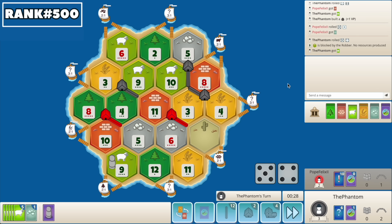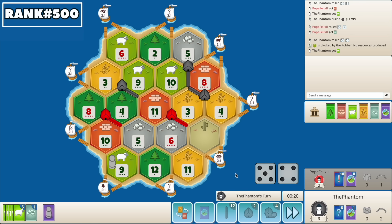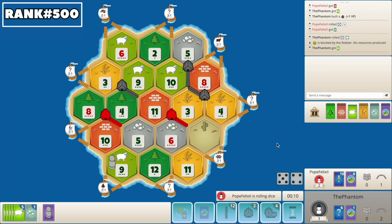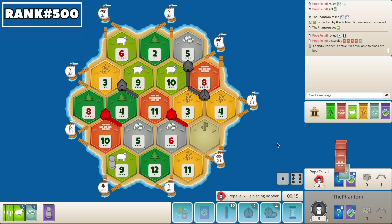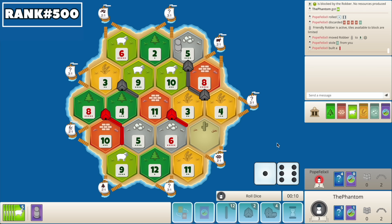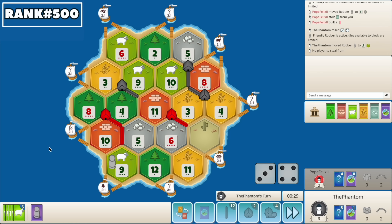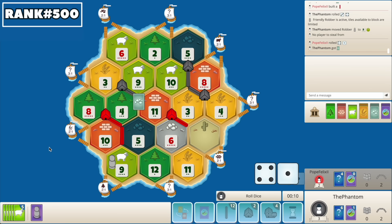Oh gee, he's gonna 7 out here. The giga chad play right now is I port on all my sheep for a wheat and I pop — that is the absolute giga chad play right now. Should I do it? No. Oh my gosh — we couldn't have scripted it better. The sheep is massive for him here, but he did port for it so it's not so big. Wow, he misses the sheep and gets the ore — that's very interesting.